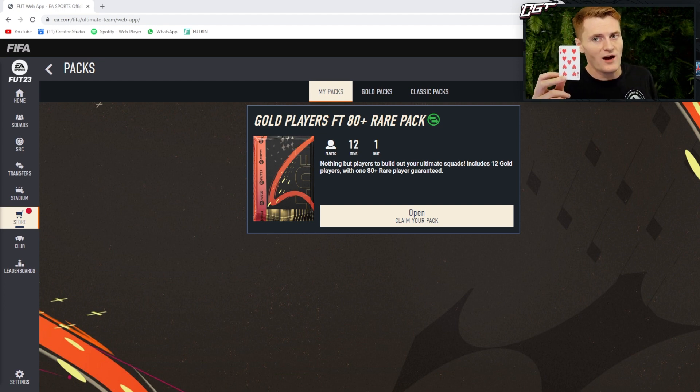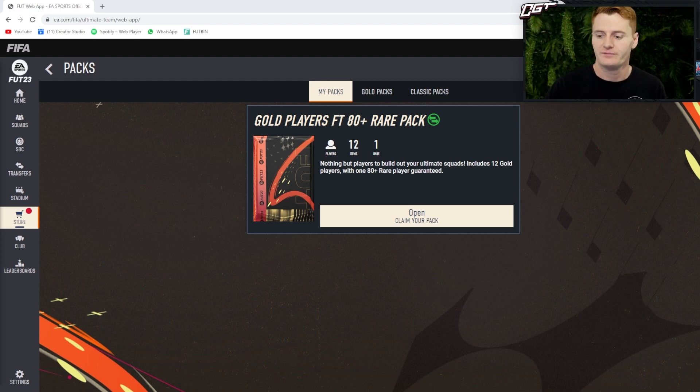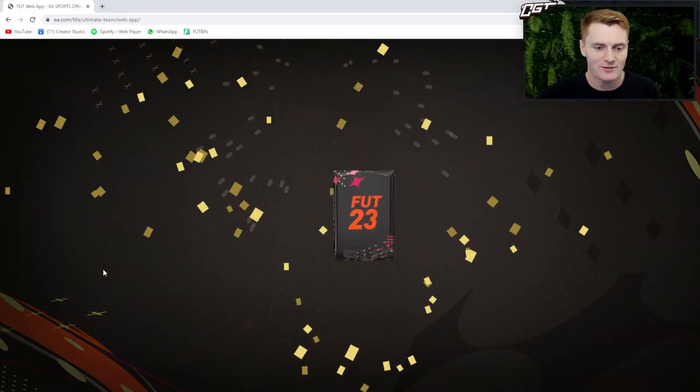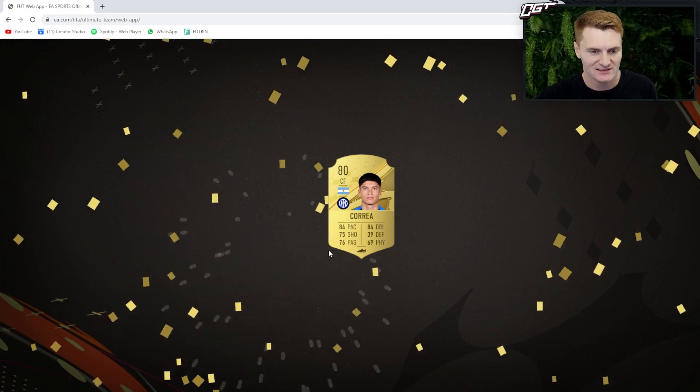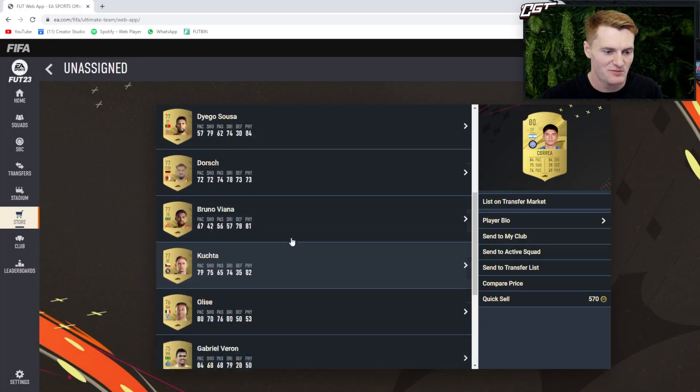This could potentially be the final round - have we saved the best until last? We must go higher or lower than a nine and I'm feeling a little bit of lower. Looks like it's not the last round - looks like we'll be submitting this entire pack into a gold upgrade as well. Correa - he's a decent little starter squad player, I wouldn't mind using him in a team, especially with my new Dybala, but it's not to be.